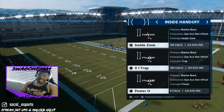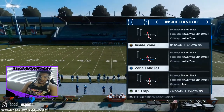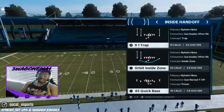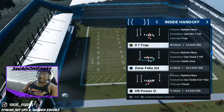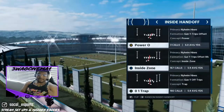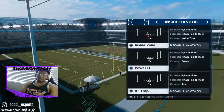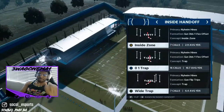You can find trap in Gun Link, Gun Slot Offset, Gun Weak Slot Offset, Gun Doubles Offset Weak, Gun Flex Y Off, and Gun Y Off Trips — all your traps are right there under inside handoff. The formation Come Tackle Over has the most trap plays, which makes it by far the most effective.